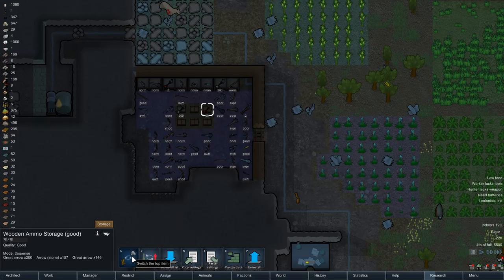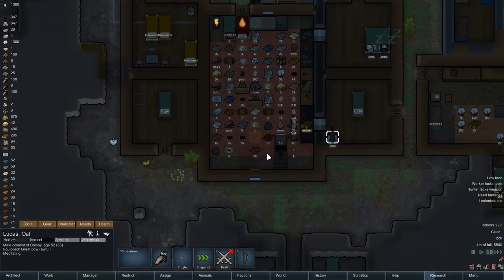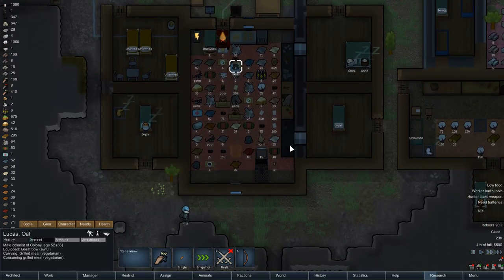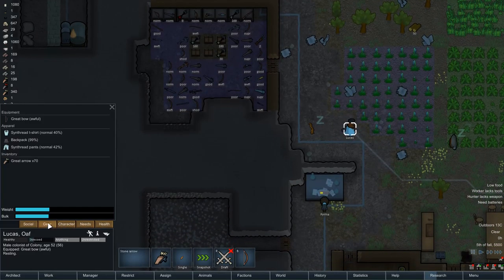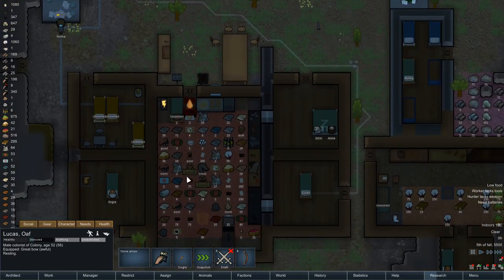There's 200 — maybe they can't take them automatically out of this thing. They're all empty. We've got 40 great arrows in that one. Let's go back to Lucas — Lucas is meditating at the moment. Come on Lucas, go and pick those great arrows up. Give them a little nudge. Taking great arrow — now nice. Worker lacks tools, so Lucas doesn't have tools at the moment.